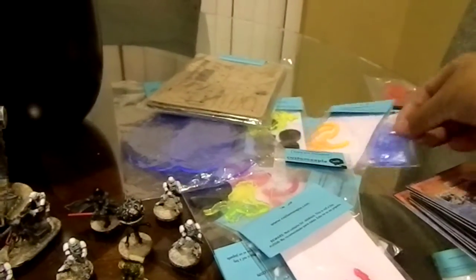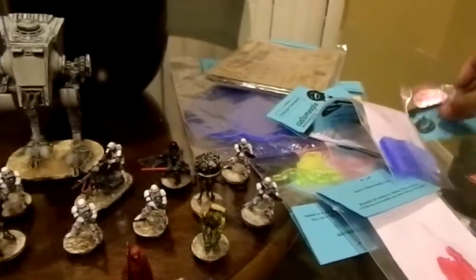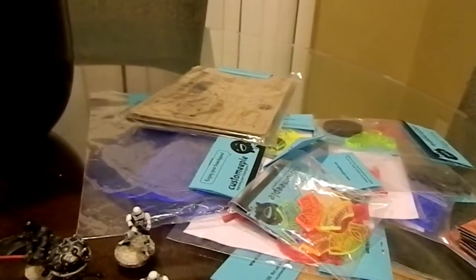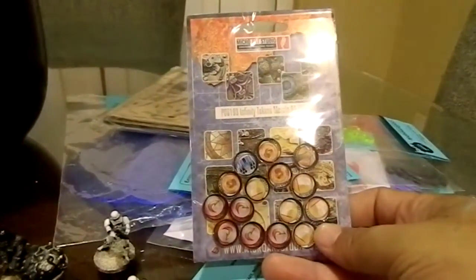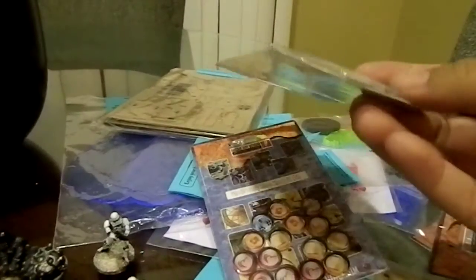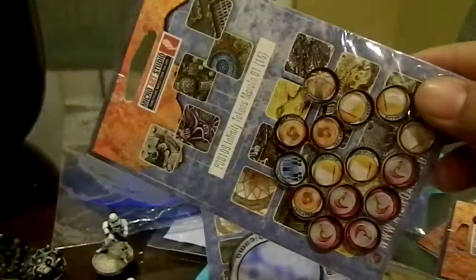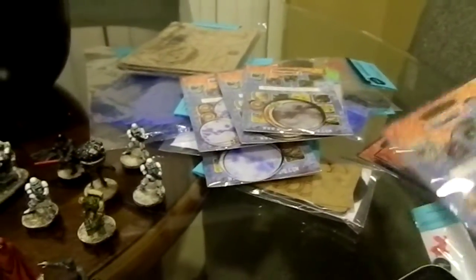We've got crates, more silhouettes, custom command tokens. Look at these bases — you know you want some, because it's all about that base. Big thanks to Custom Mewple for chipping in. And then Micro Arch Studio shipped in as well. For prizes, check out these custom tokens — they're really nice, really good quality. These are the ones I used in the how-to vid. There's a ton of these tokens to give out as prize support.